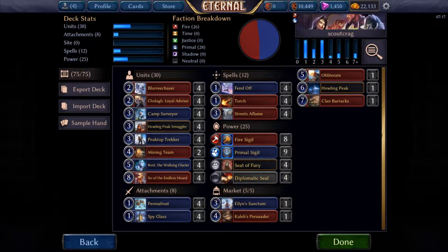Hello everybody! How are you doing today? I hope the answer is amazing! We are back for some more expeditions. This time we are playing a deck that I'm calling Scout Crag. It is similar to the old Sky Crag decks, however we lose a lot of the powerful Sky Crag cards that we would have had and we replace those with the Scout synergies that we got in the newer sets.